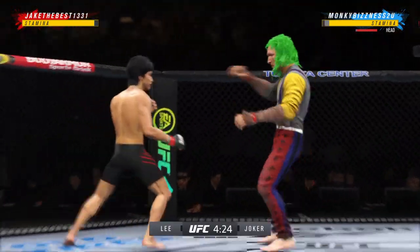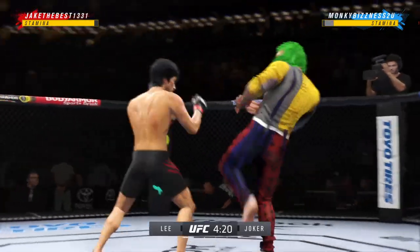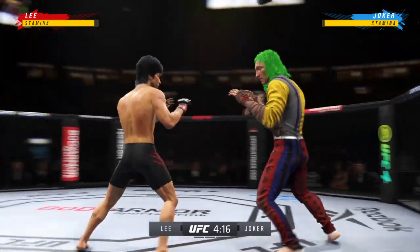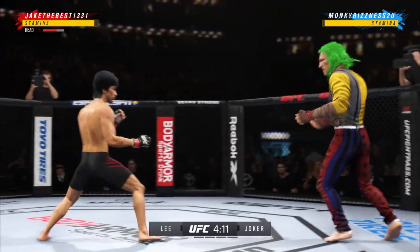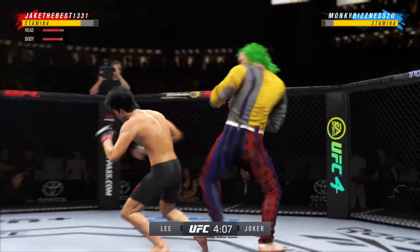A nice shot there defensively to raise the guard and prevent any damage. Those hands never leave where they're supposed to be, and if you do that, most times you will block the shot. The taller fighter lands a knee yet again. Lee gets hit with a kick — that one appeared to land flush.